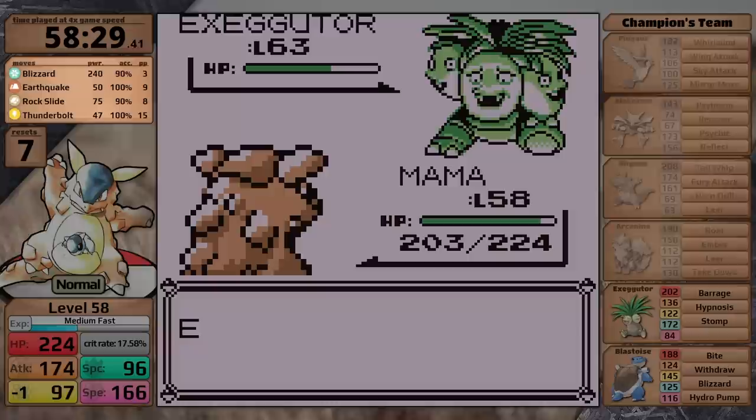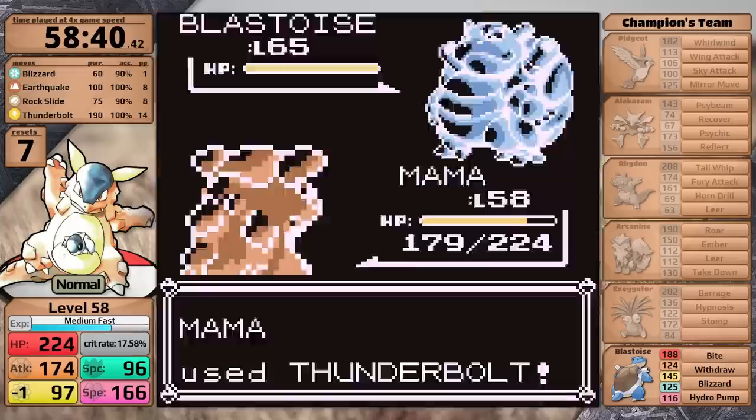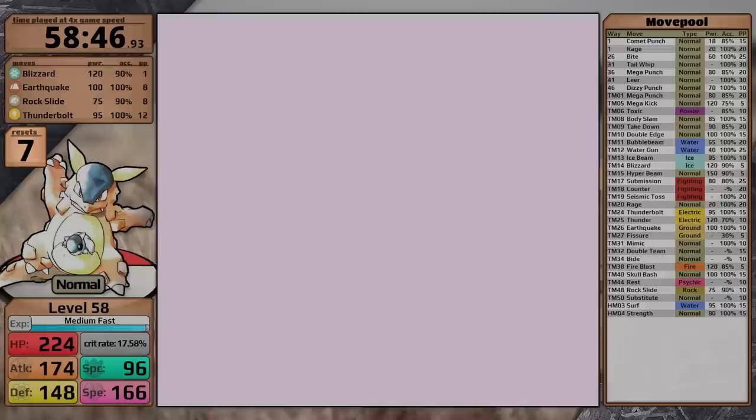Now I want to draw your attention to the fact that I changed my moveset to use Blizzard instead of Ice Beam. This gives me slightly more damage against the Rhydon and Exeggutor, so hopefully I make it to Blastoise with more health. This time I get there with green health, and I use three Thunderbolts to knock his final Pokemon out, clocking in with a final time of 58 minutes and 46 seconds with seven resets at level 58. This took three hours and 35 minutes of game time.